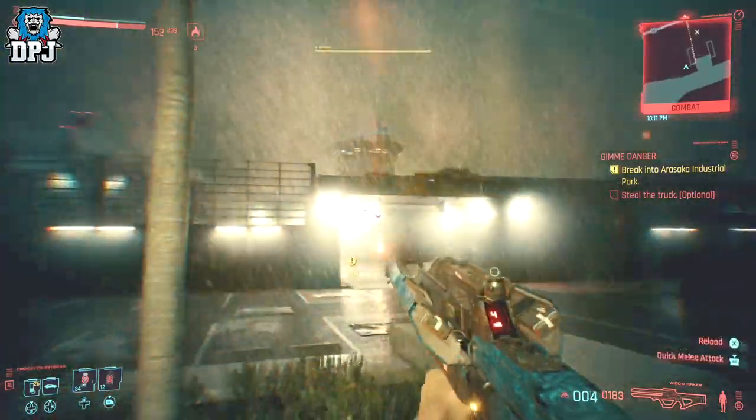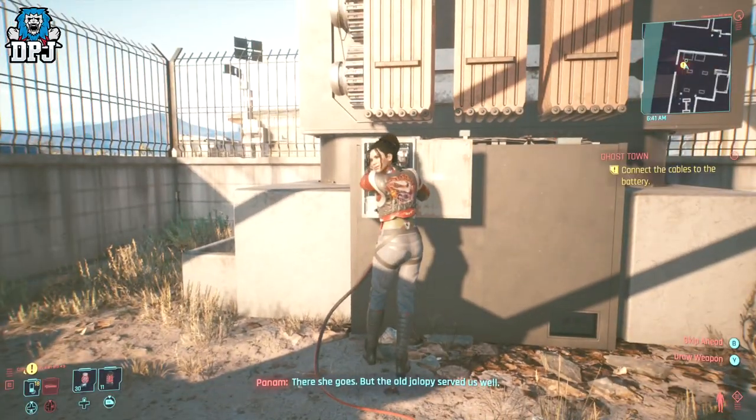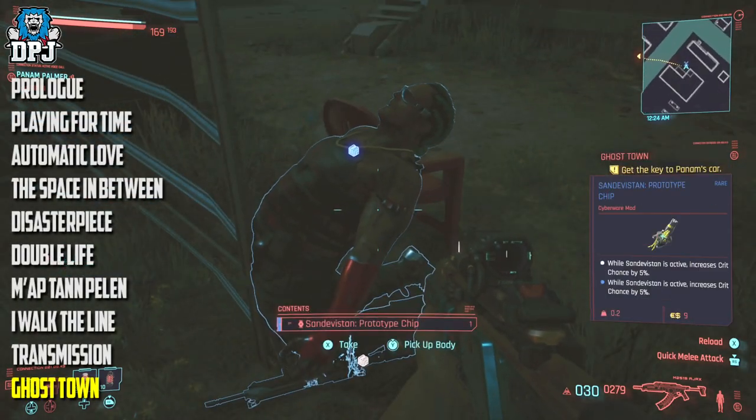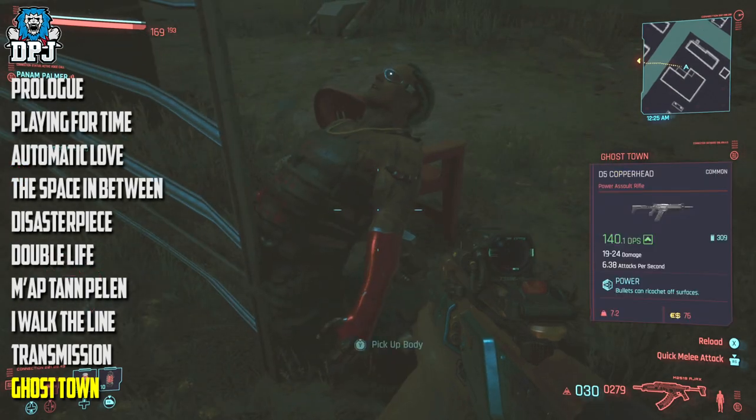Later on within the main story mission, you will meet a lady called Panam and start doing missions with her. You will eventually get to a mission called Ghost Town, which is the 9th mission along the main quest line after the prologue.